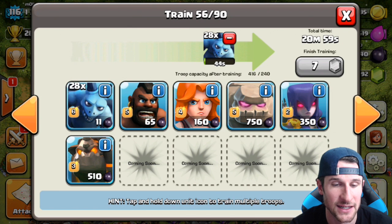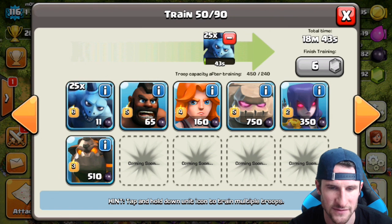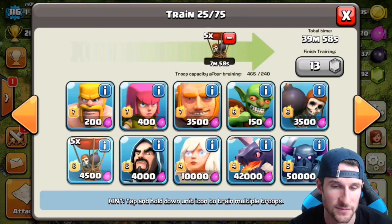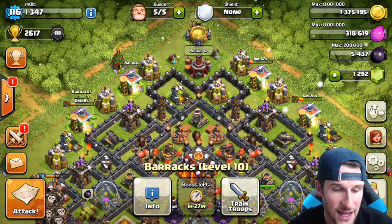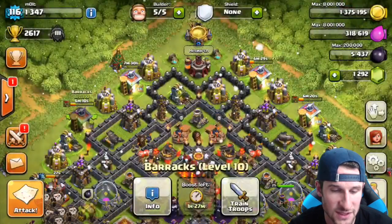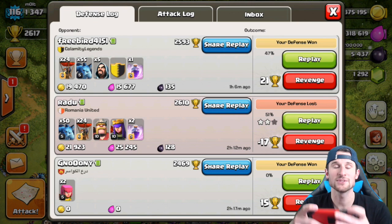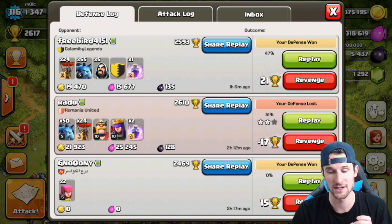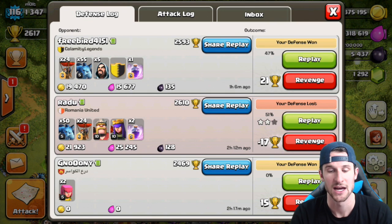I'm not boosting my dark barracks because the minions train up pretty quickly as it is — about 15 minutes. The balloons are about the same with the boost going on. So let me show you guys — we'll attack while we wait. The top two defenses you can see were both Balloonian attacks. One person used the exact same amount of balloons, a little less minions, and both of them had max balloons.